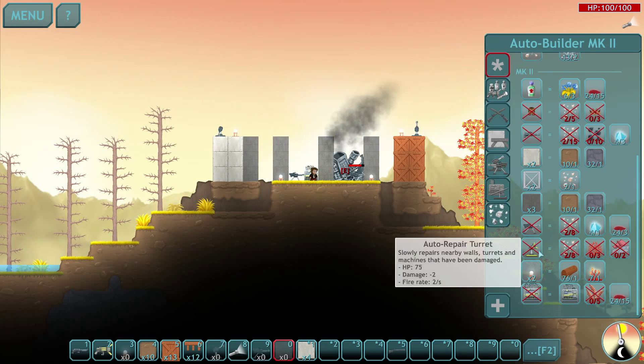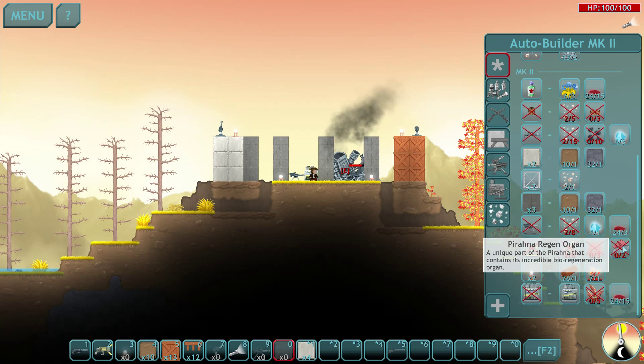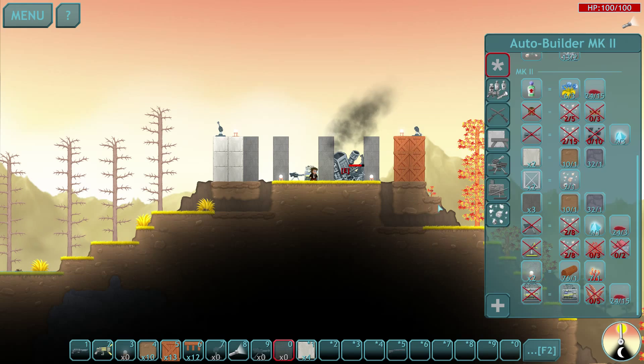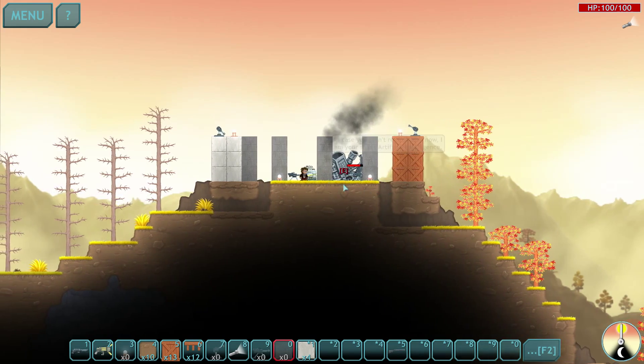There's an auto repair turret that slowly repairs nearby walls — what's the range on it? Iron, coral, piranha regen organ — so that's from piranhas. I'm going to have to start killing piranhas to get those and unlock this repair turret. Let's quickly build what we need.